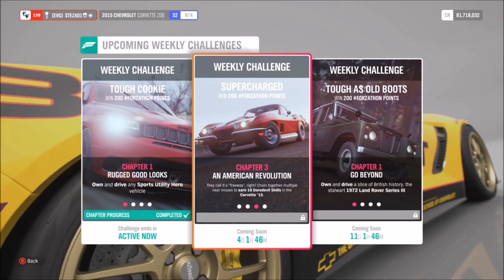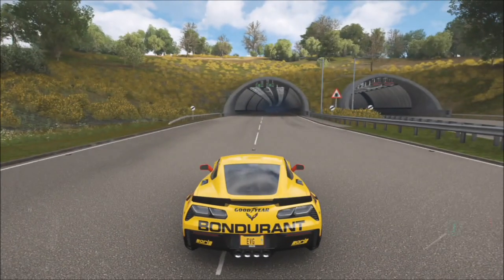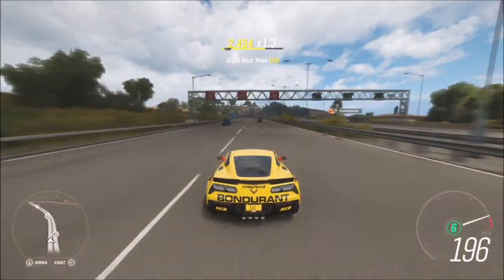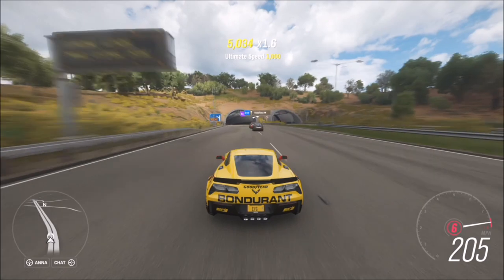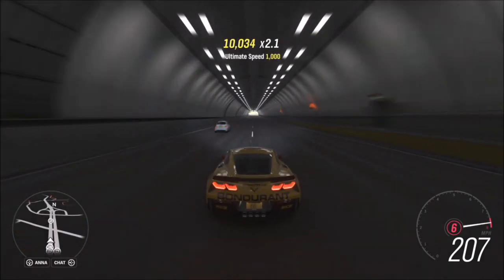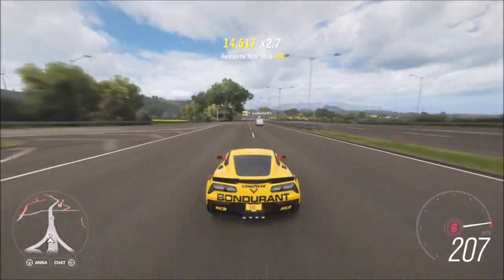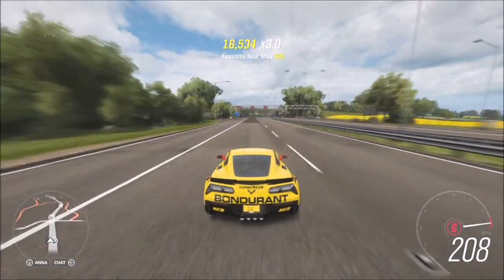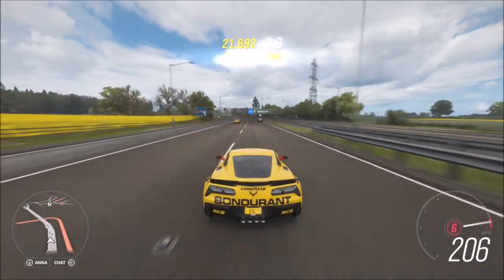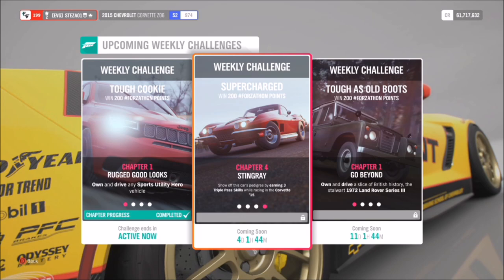The next challenge wants you to get 10 daredevil skills. I'd recommend going into Horizon Solo, as there is more AI traffic, and then head to the highway where most of the AI traffic will be. A daredevil skill is multiple near-miss skills in quick succession. With more cars accumulated on the motorway and this Corvette hitting around 200 miles per hour, you'll rack up those near-miss skills very quickly — pretty much one straight of the motorway and you'll have all 10.